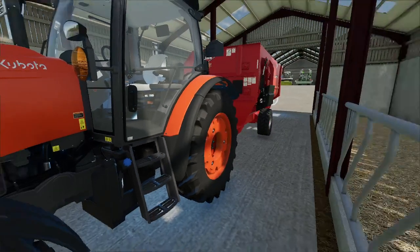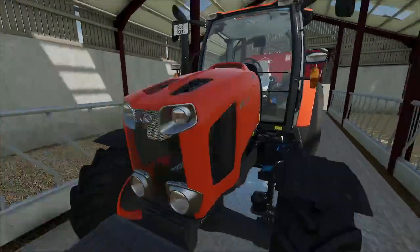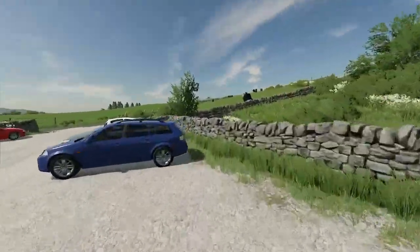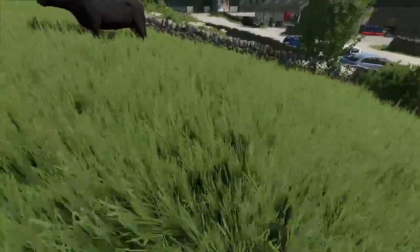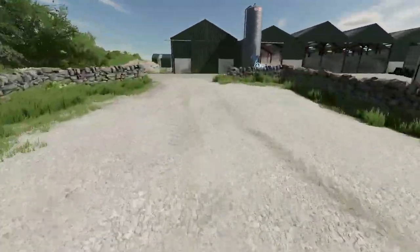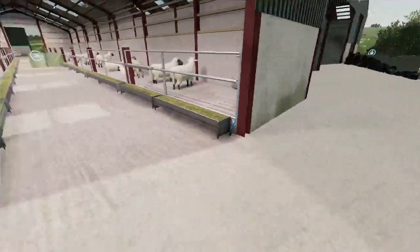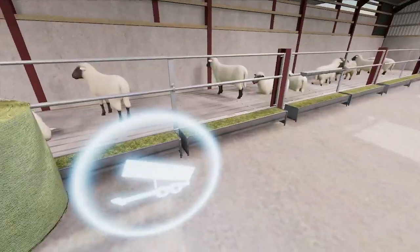This is the heifer shed. The Kubota M6 141 with the Kverneland, which we are gonna trade in for a Keenan. The heifers and the bull are over here — they can either go to the shed here. We also own sheep, which are in here — about 60 sheep and one ram.